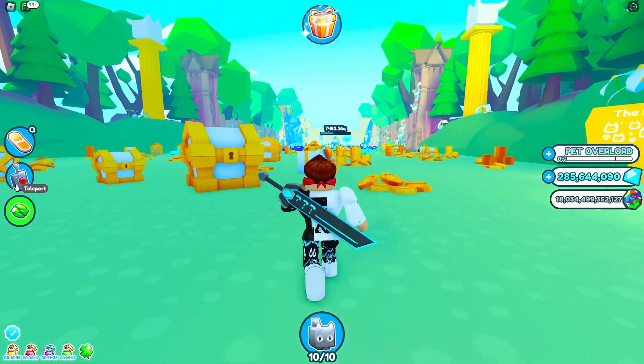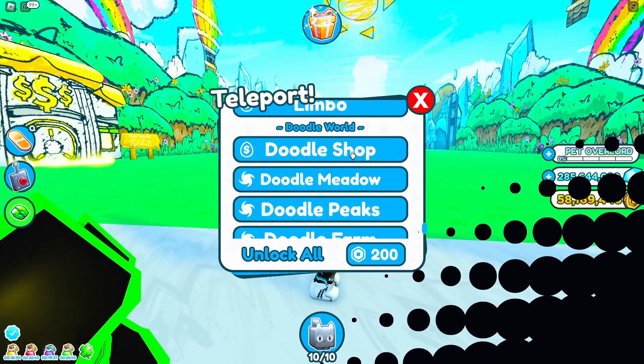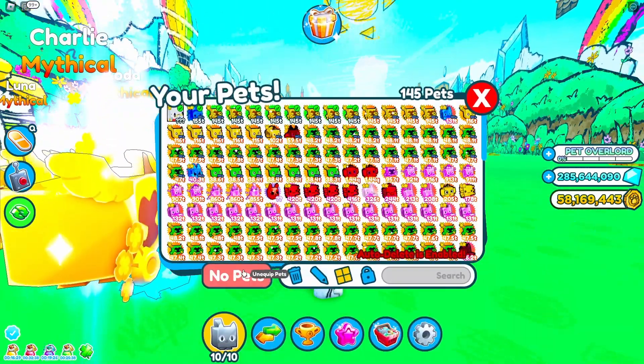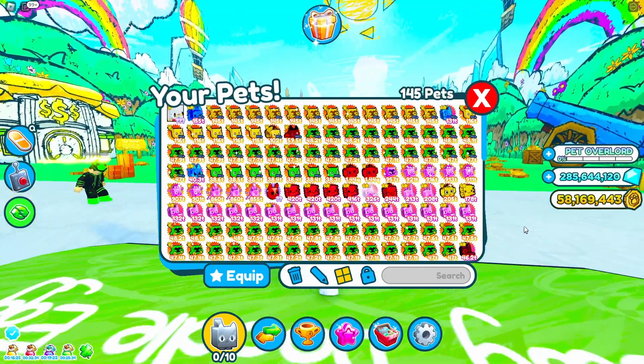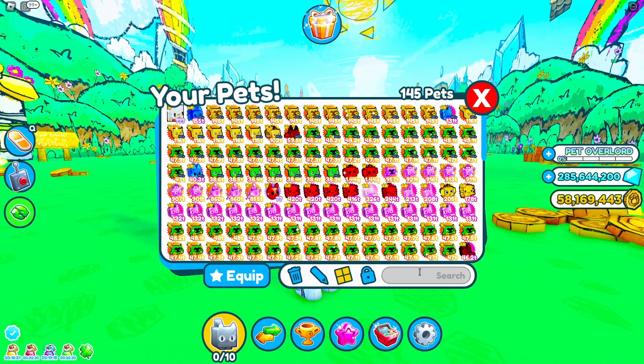After doing that, you want to go to the doodoo oasis or doodoo world. You want to unequip all of your pets — everything, nothing equipped. Then you want to start equipping your cartoon coins pets. If you have 10 pet slots, all you have to equip is 8 cartoon coins pets.